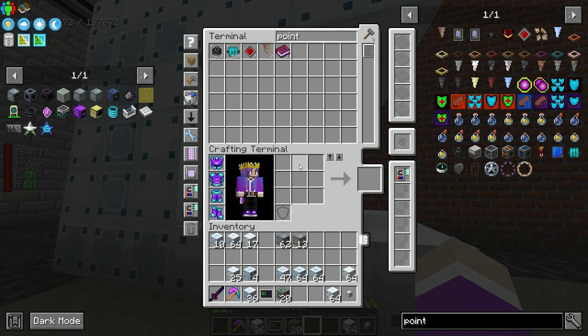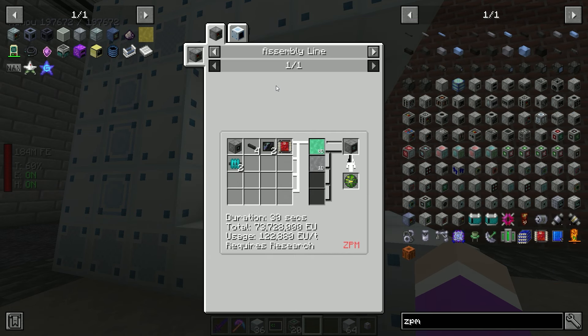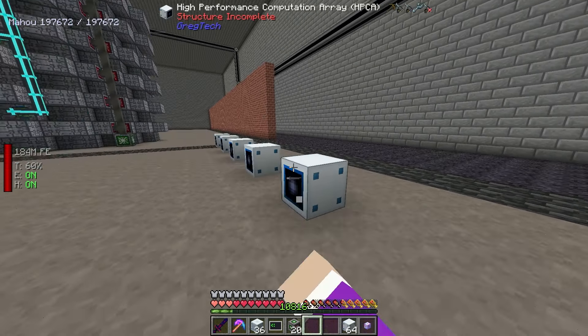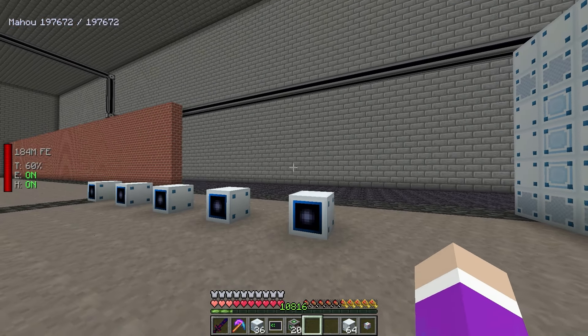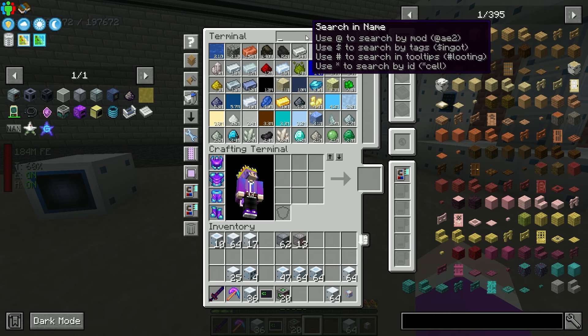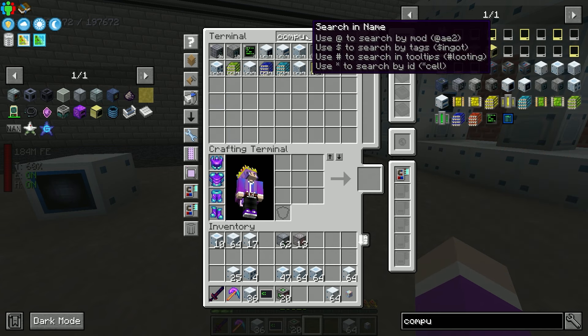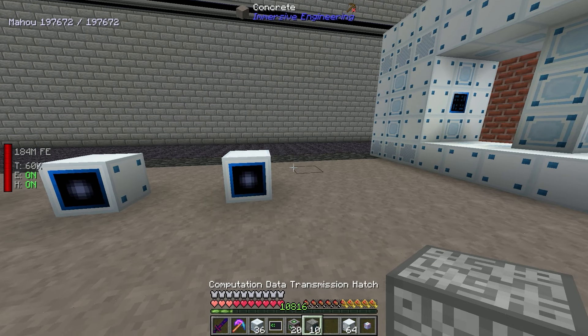It doesn't place the input and output ports properly but that's a minor detail. The data reception hatch goes here, up here we want the maintenance hatch, then we give it power with a four-amp energy converter. These two slots are just regular computer casing - and there you go, the multi-block is formed. Rotate it, invert the power, grab a point, bypass limit - and now it's filling up with power.